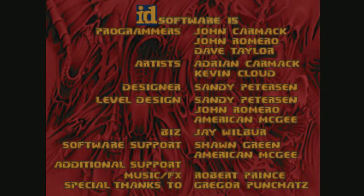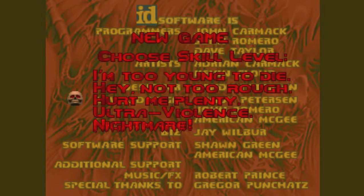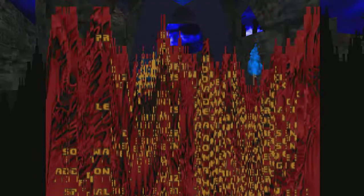Scattered Ashes — a 10-map set for ZDoom-based ports by Lorenzo. This was for the Nanowattmo 2018 project, the idea being to make as much of a megawad in a month as you can. So Lorenzo made these 10 maps — shorter maps.